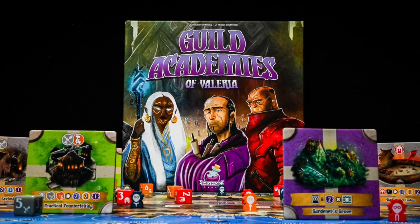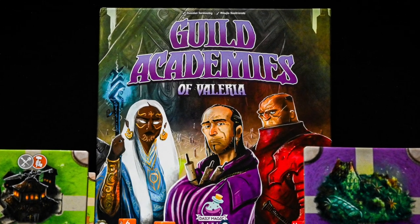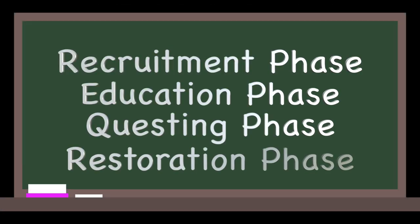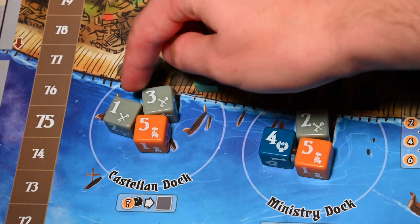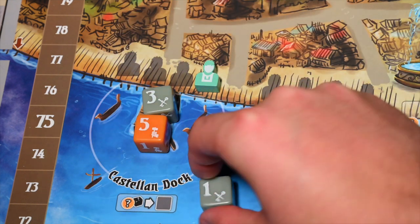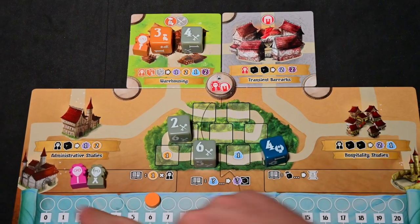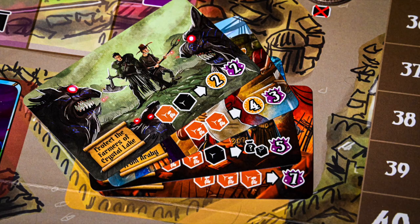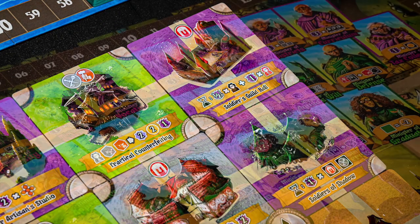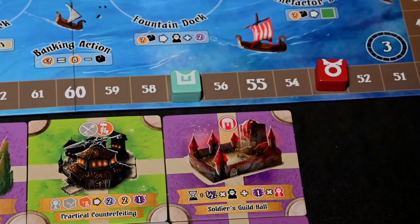Guild Academies of Valeria is a 1-4 player game for ages 14 and up with an average gameplay length of 90-120 minutes, published by Daily Magic Games. The basic overview plays out in four phases: recruiting students from the docks, the education phase, the questing phase, and refreshing the board. Quest and prestige tiles are the main way of collecting points, but you can also gain bonuses by placing your banner on council members. At the end of four rounds, the player with the most points wins.